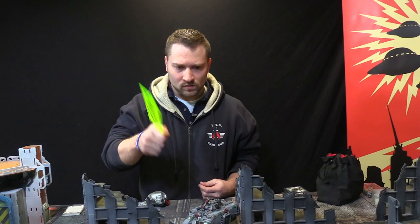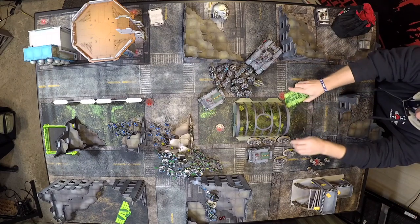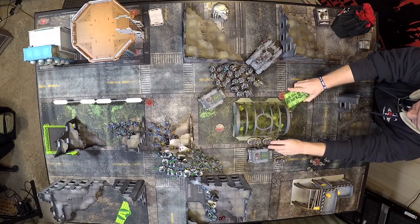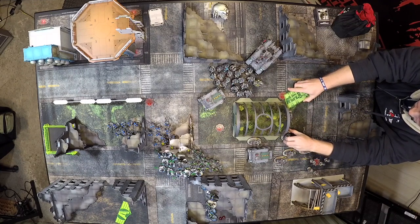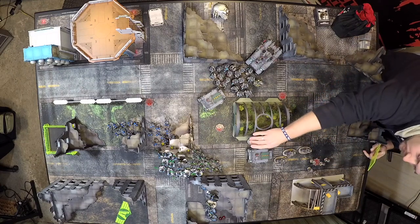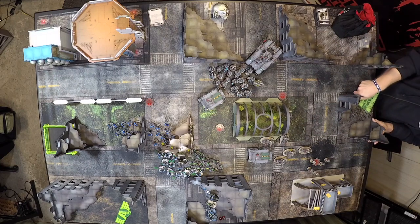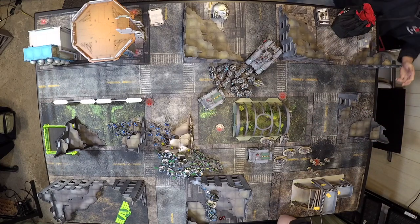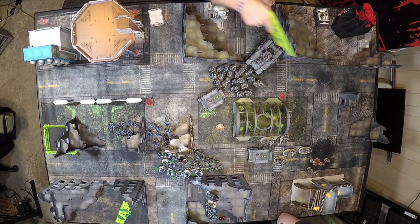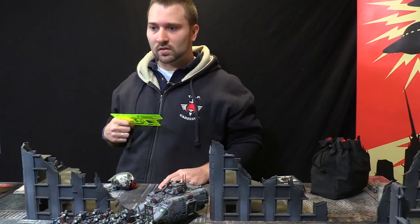Those scouts seem to be different too — I need to have a model within three of this objective. So we'll have to forego some shooting. Back up a smidge, that's about two inches. Now that we're clear on how this mission works — scoring at the beginning of the turn changes everything. So that's all done. Now it's going to be the psychic phase.